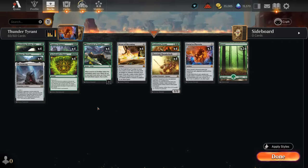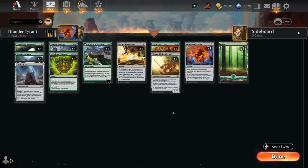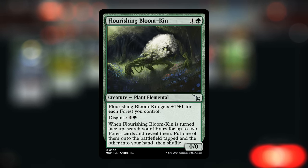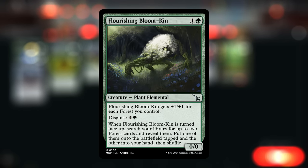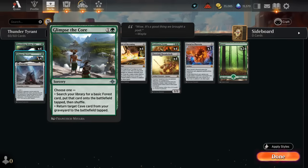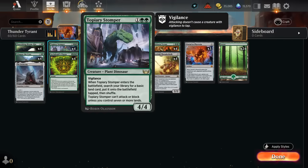Eventually I settled on this mono green build, which is pretty straightforward — it's just a ramp deck with some powerful curve toppers that we can still cast if we don't draw Nexus of Becoming. Mono green also gives us access to Flourishing Bloomkin, which gets +1/+1 for each forest we control, so it's pretty synergistic with Nexus. We also have Glimpse of the Core as a ramp spell getting an extra forest, one copy of Iron Crag, and Stomper on three to get an extra basic and eventually attack and block as a 4/4.